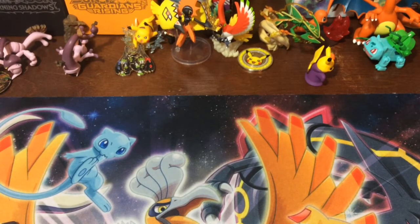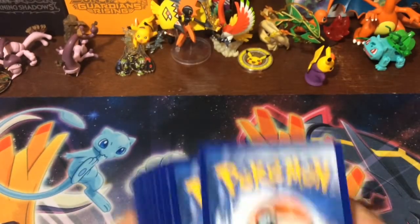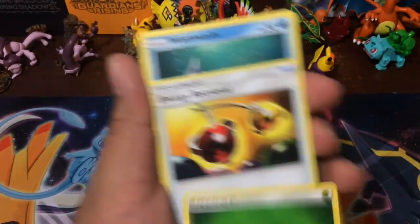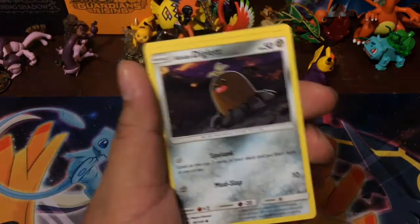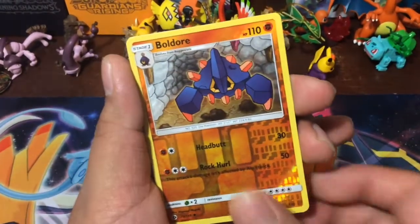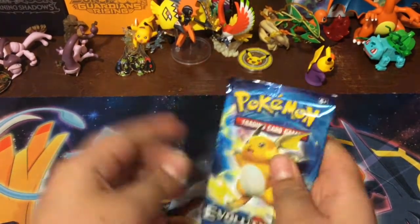It's been a few slow days — we haven't had much time to open cards, but we finally got a few minutes. Hopefully the Starcry brings us some good luck. Second pack: energy retrieval, Whismur, Alolan Raticate, Alolan Diglett, Swablu, Skarmory, Kricketot, Drowzee, Boldore, and a Primarina.